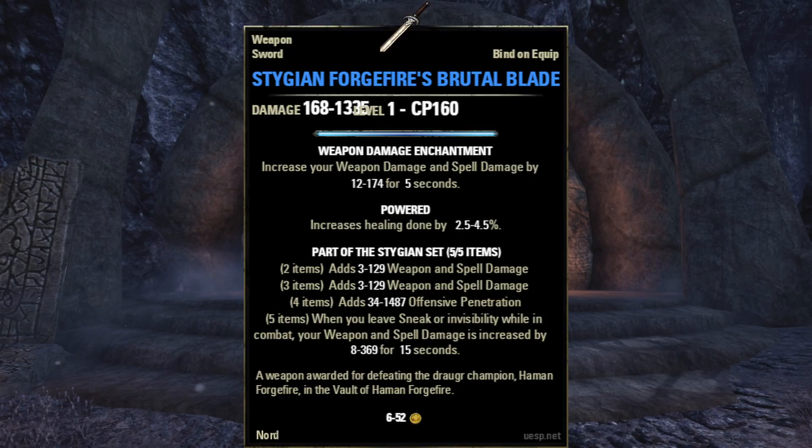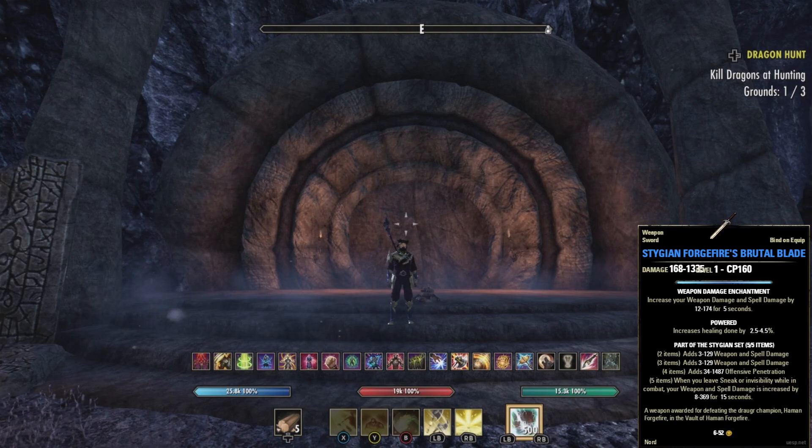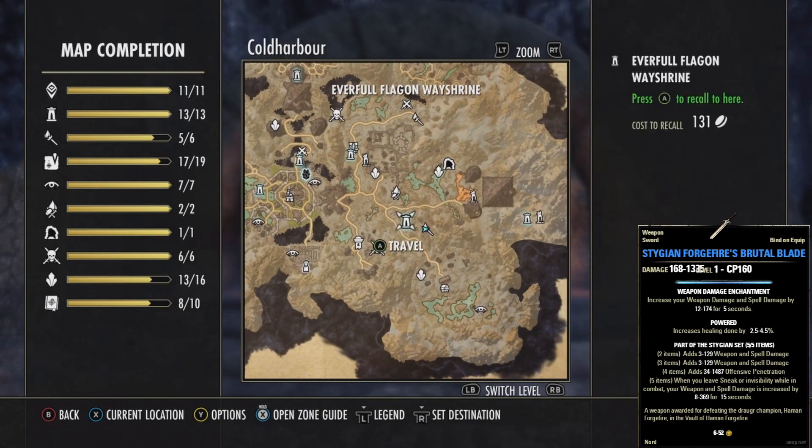Today's unique weapon is the Stygian Forgefire's Brutal Blade, which we can get by defeating the delve boss Haman Forgefire, who is located in the delve Vault of Haman Forgefire in Coldharbor. The delve is directly east of the Everfull Flagon wayshrine.